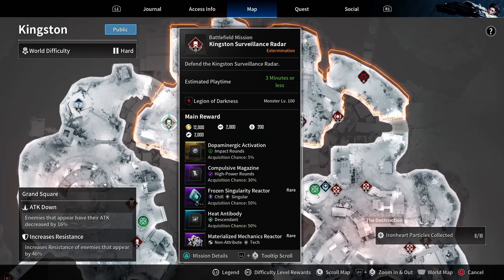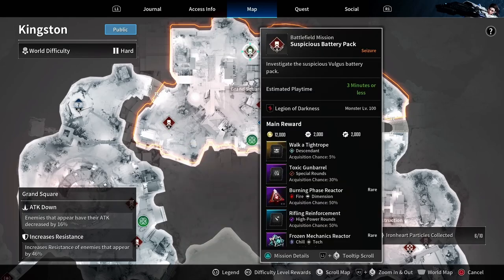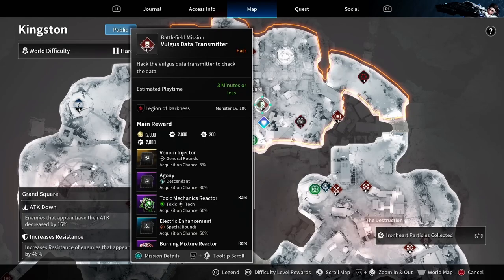You can see the gold, you can see the weapon XP, you can see the XP, but then right over here — that little 200 — that's a mastery rank level reward. As I started scanning other levels I was noticing that this icon wasn't on every single one of them.